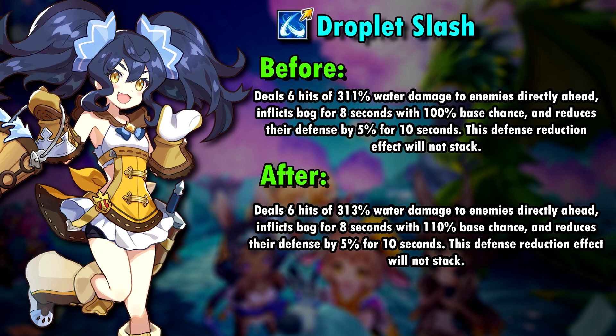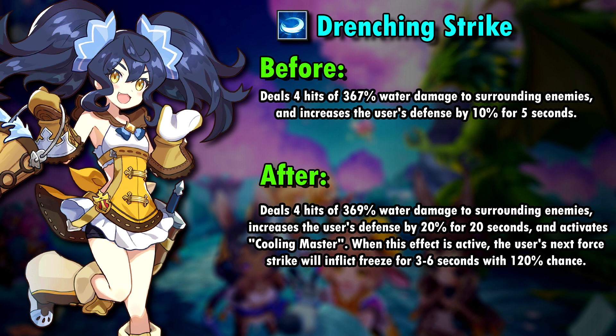The damage of her second skill, Trenching Strike, also hasn't changed much with the spiral. It does increase Renee's defense by 10% more though and it has a completely new effect. Every time you use Trenching Strike, the effect Cooling Master is applied to Renee. When this effect is active, her next Force Strike might inflict Freeze for 3 to 6 seconds with a chance of 120%. This is pretty cool — no pun intended — and you won't need to bring a freezing skill for her shared skill if you want to stop the Twins in their tracks.